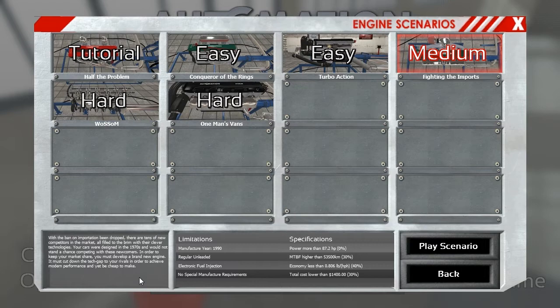Our goal here is to cut down on that technology gap and make something high performance and cheap. That's what every car manufacturer seems to want — high performance and cheap. Those are the two combinations that are the hardest to achieve. Manufacturing year is 1990. Regular unleaded, electronic fuel injection, no special manufacturing requirements — so no forged conrods or anything crazy like that. Power more than 87.2, but that's a 0% weight — important to think about later. MTBF longer than 53,000 miles.